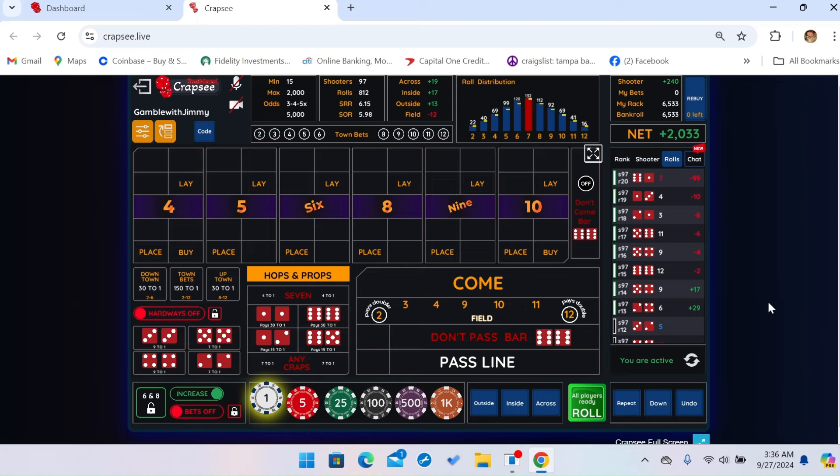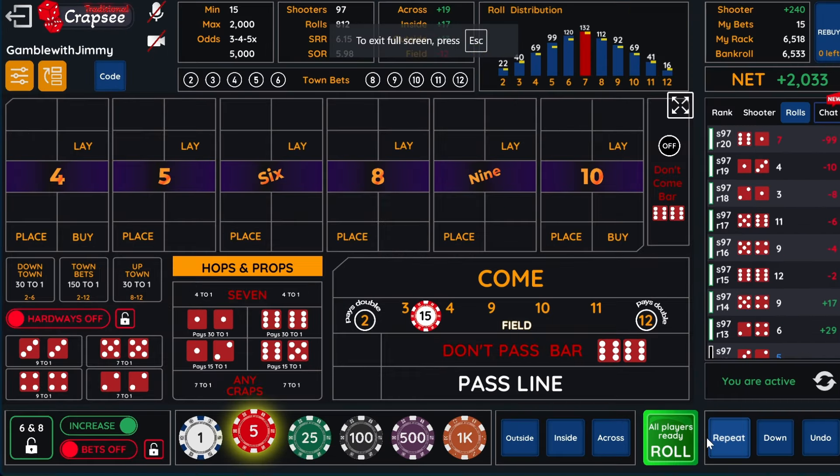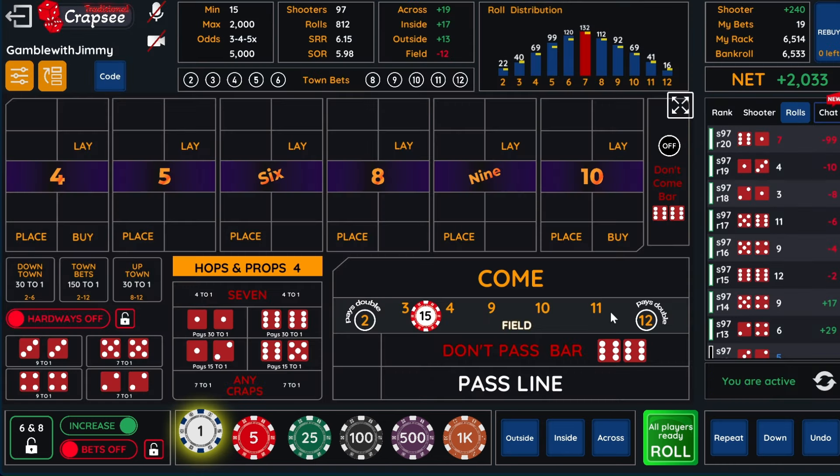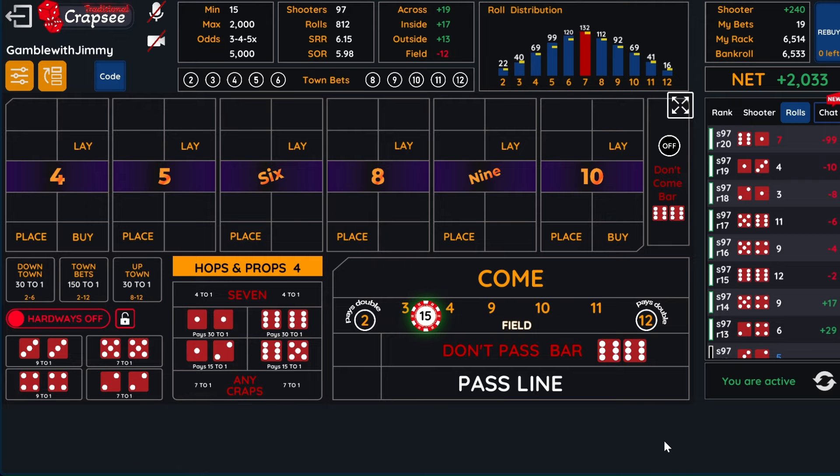All right, so what I'm going to do is get started. This is obviously the come out. On the come out, I don't bet any box numbers. I do bet a $15 field, and I come over here to my hops and hop the fives and nines for only a dollar, and I'm pretty much good to go.